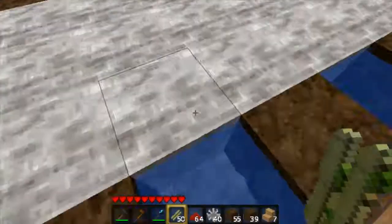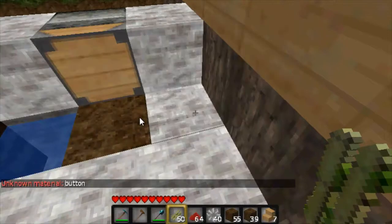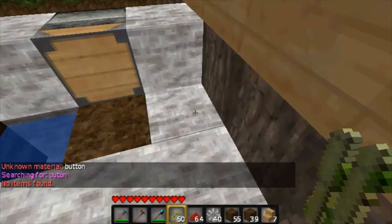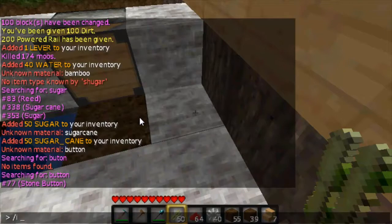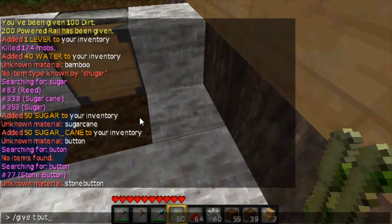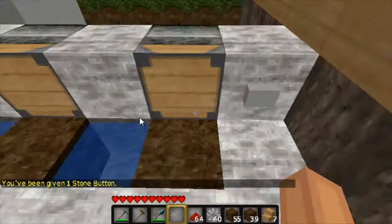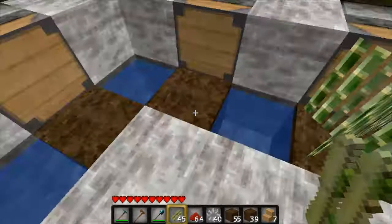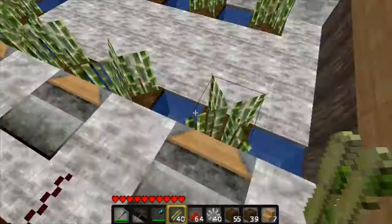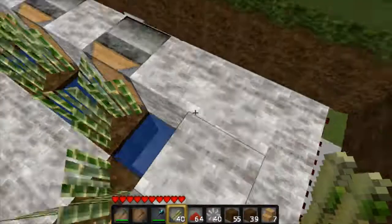I should probably put a button there so it's just momentary — that'd probably be a good idea. I'm going to get that cobblestone out. So we want the redstone torch directly under this rail right here, and now we're just going to place that. I can't memorize all these commands. Let's put my sugar cane there — now let's put this back and we're going to box this in.